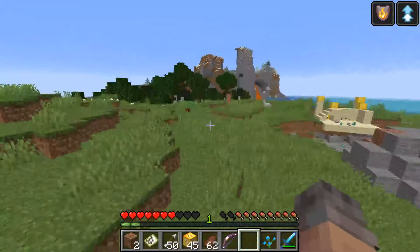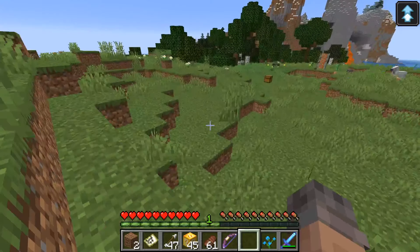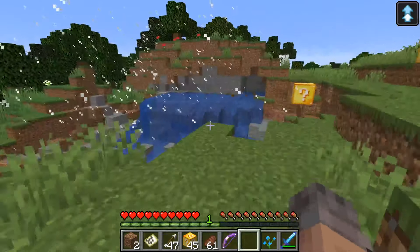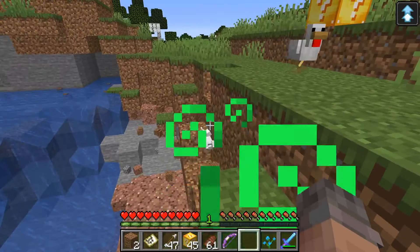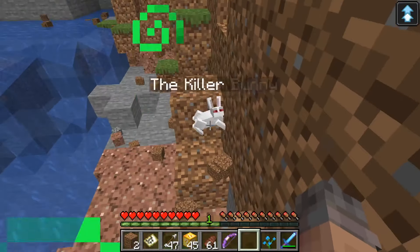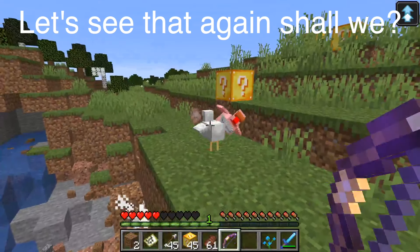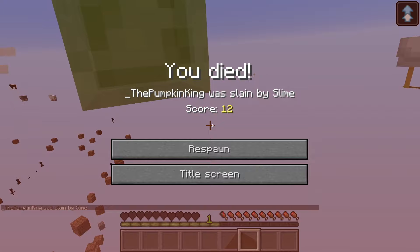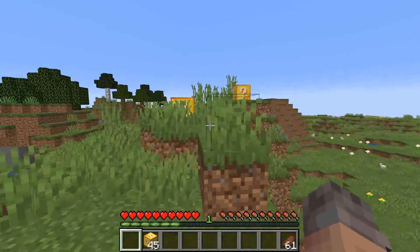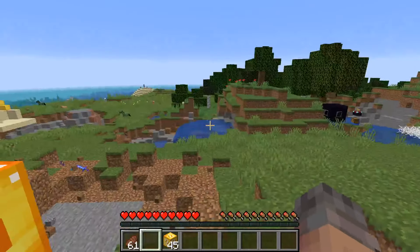Oh my goodness! Get away — charged! The sword does so much damage. Everything is death and scary. What are you? Oh — the killer bunny! Well, how dare you, get out of here! Okay, I'm back. Got two more blocks — one more unlucky block. Hey, that was pretty lucky!